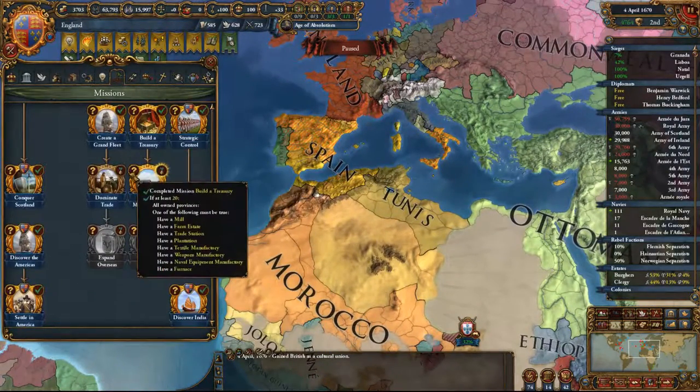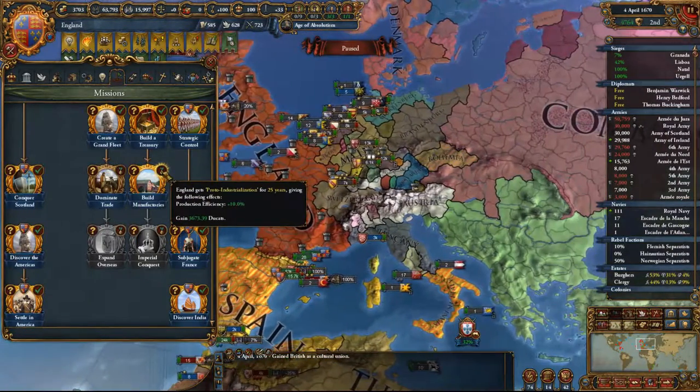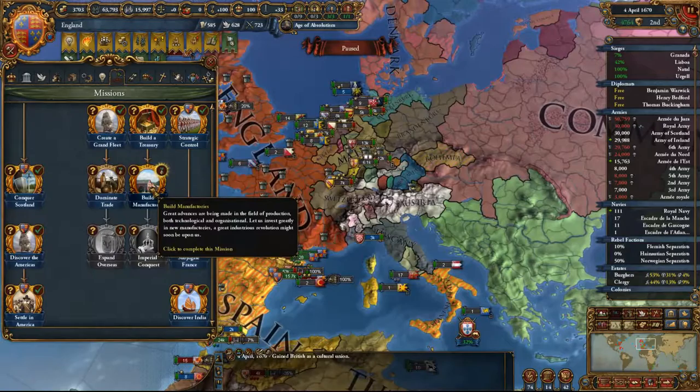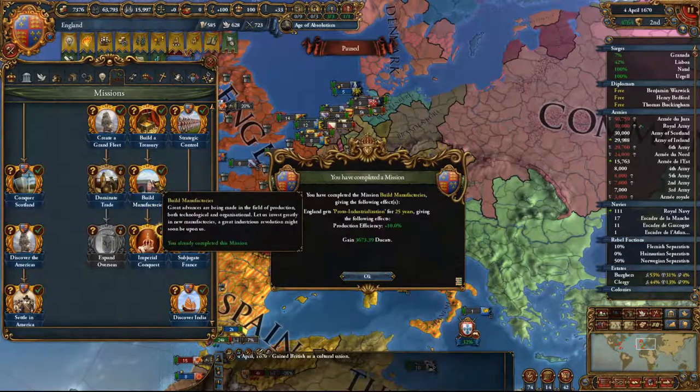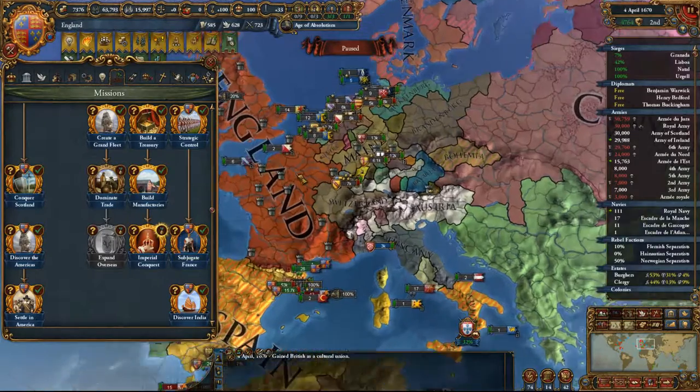We finished the Build Manufactures mission by annexing France — look at all that money. We could take the Promote Industrialization mission reward now and get a bunch of bonuses, but actually we should wait. We can take that anytime we want, and we don't need the prestige right now.